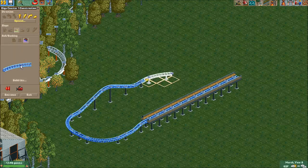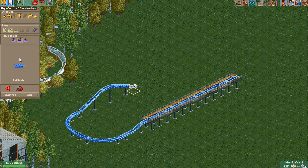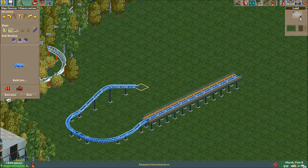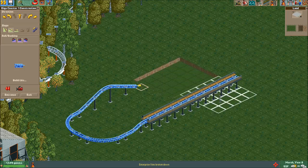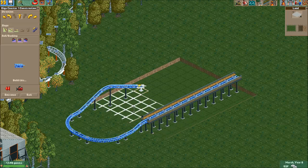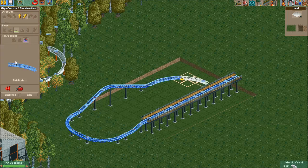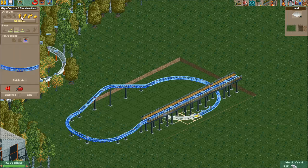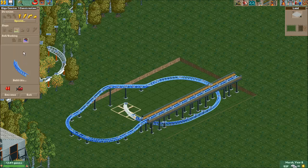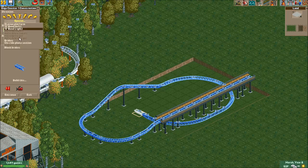The more daring you are when you make the coaster, the better it's going to turn out, because you'll have some unique stuff on the coaster and you'll be happy with it later. There we go — that's what I wanted to do. Let's make it go kind of straight like this a bit more, that way it ends up doing what I want. And then we do a bit of a brake section here — not much, just slow it down to the right speed.